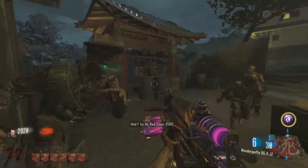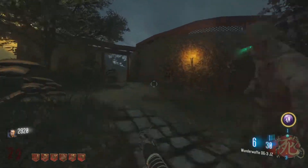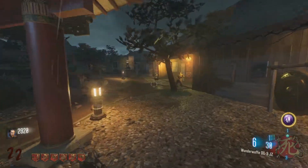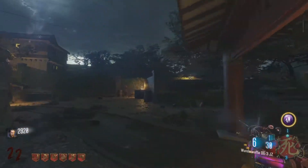Hey, what's going on guys? It's Cole here, and today I'm bringing you another guide for the Black Ops 3 Zombies mod, Kiyosuru. In this video, we're going to be going over how to unlock the air raid on the map, which is pretty much like an ammo-matic but for nukes — you just pay some points and it kills every zombie on the map. So without any further ado, let's get into it.